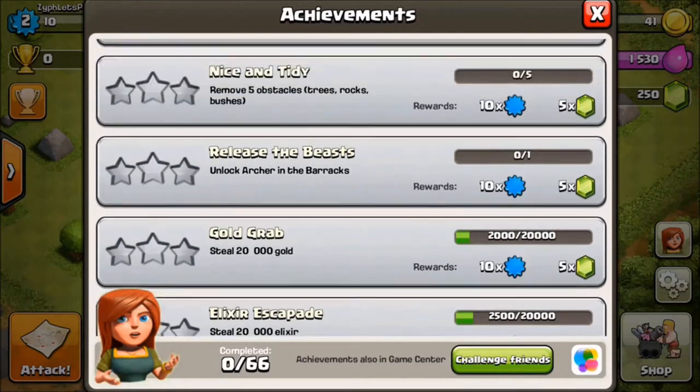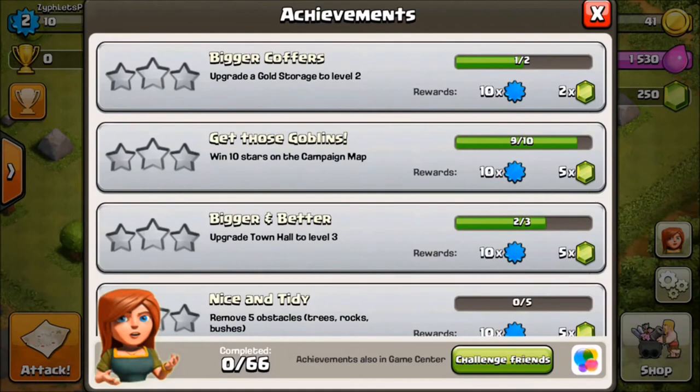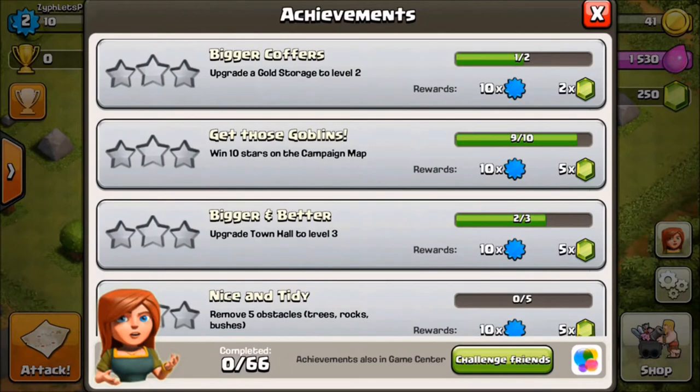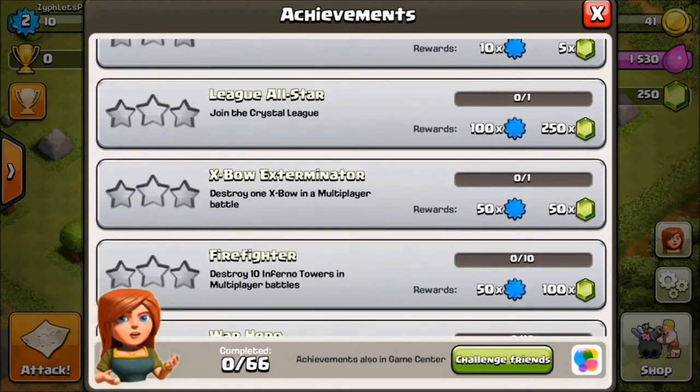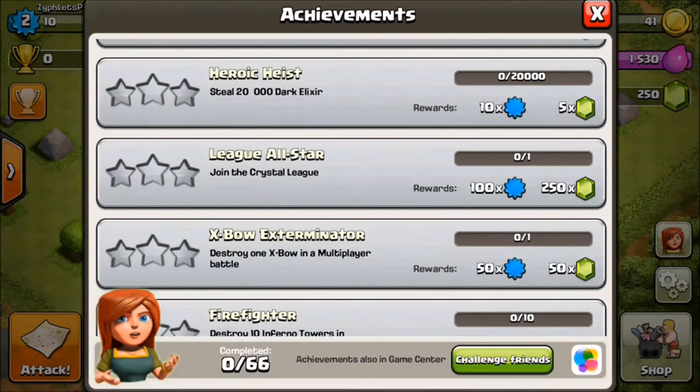You kind of nickel and dime your way up there. There's an achievement called 'League All-Star' - when you get to Crystal League at 2,000 trophies, that gives you 250 gems. When you get to Masters it gives you around 1,000 to 1,200 gems, which is huge - if you don't have a builder at that point you can get one. When you get to Champions League it gives you 2,000 gems. I haven't even gotten that on mine because my trophy pushing skills need more practice.